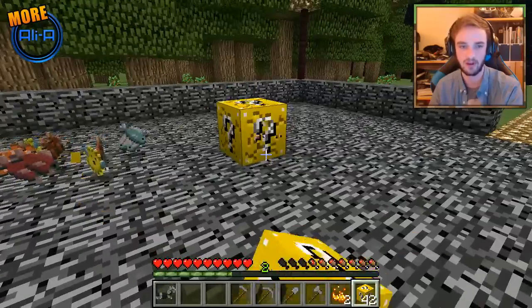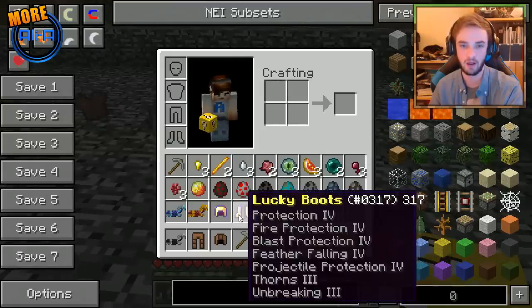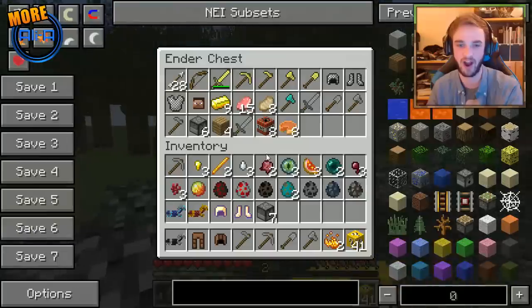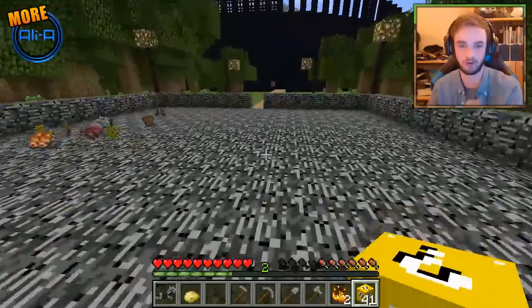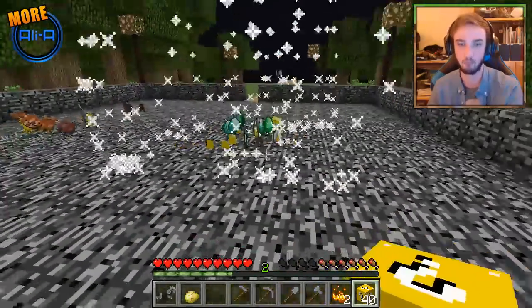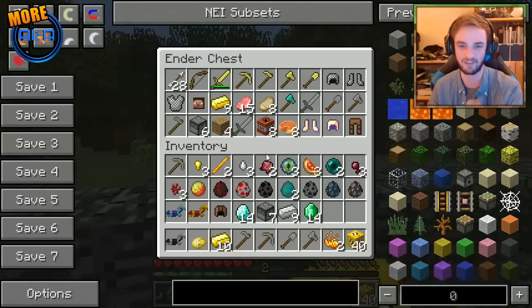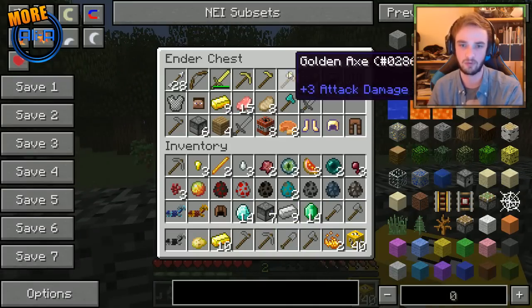I'll do the sorting of inventory before we go into battle so you guys don't have to see the boring part. More heads, more food, armor... lucky helmet and boots! That is what we want, 100%. That is an all-height play right there. Good stuff, man. The fireworks actually scare me, but that's a good drop indeed.